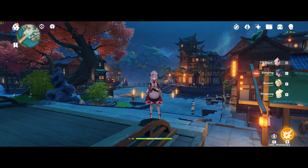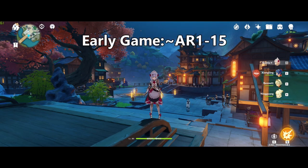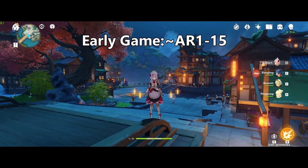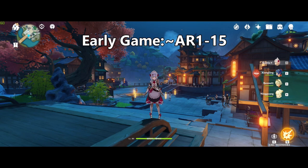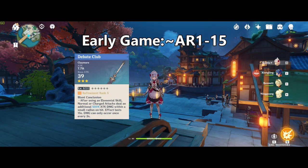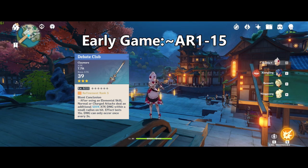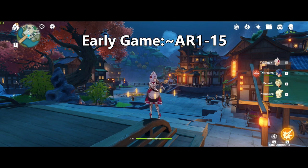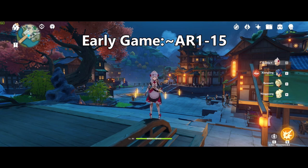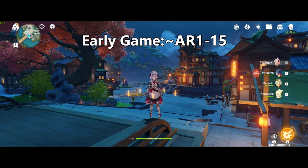Let's talk about weapon progression. In the early game, approximately AR1 to 15, you're looking at basically any 3-star Claymore you can get your hands on via your free pulls. If you get the Debate Club, great — you're set all the way till you can craft something like the White Blind. If not, just use whatever 3-star Claymore you can get. Don't be afraid to level it up to 20; you can always feed it to the next weapon for XP and you only lose 10% of the total XP, which is really nothing at level 20.